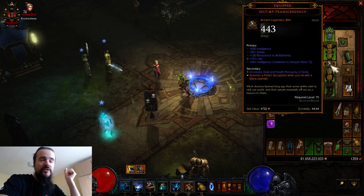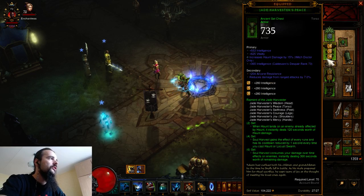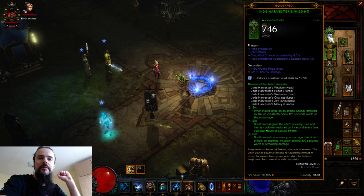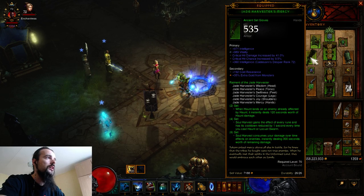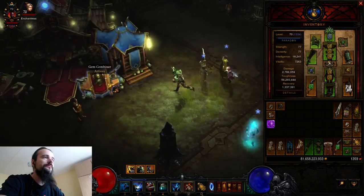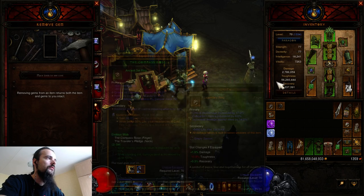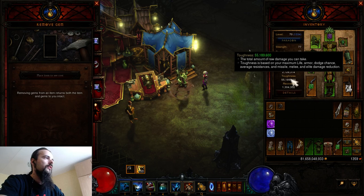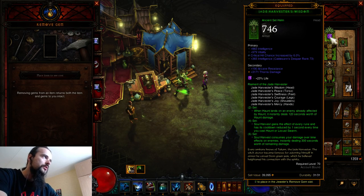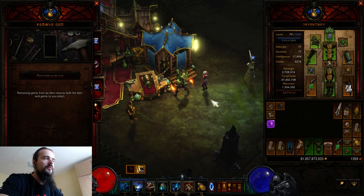The belt is the Belt of Transcendence, which I'll explain later as we go into the build. The gems in the chest and pants are Topazes of course. In the helm I have a Diamond — why Diamond? Because it gives more CDR: 12.5% CDR in the helm. In the gloves I only have 8% CDR. If I change to an Amethyst in the helm, you can see toughness goes from 65 million down to 55 million. So with the Diamond I have higher toughness AND about 4% more CDR, and CDR is critically important — more than anything else in this build.